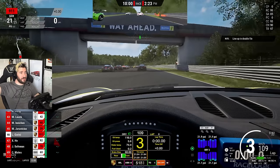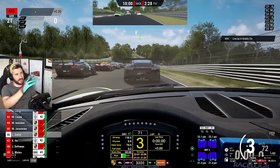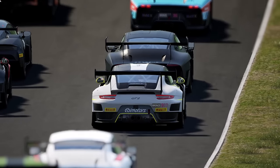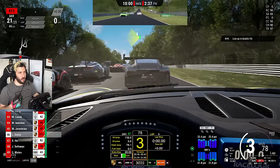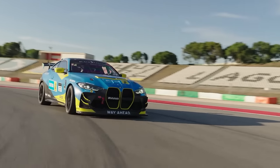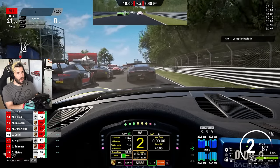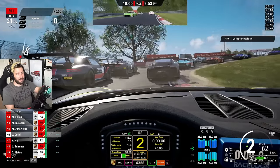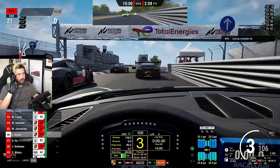So here we are at the Nordschleife in Assetto Corsa Competizione. We're doing a little two-lap race, 10 minutes on the clock, against some AI. We've got GT3s and I am in a GT2 Porsche, which I've had the opportunity to actually drive in real life. Our GT4 that we're driving this year in NLS isn't present in the game at the moment — maybe soon. AI is set to 100%, the hardest difficulty, and I've turned time acceleration to the most extreme setting so hopefully we'll get a daylight transition to see what this place is like at night.